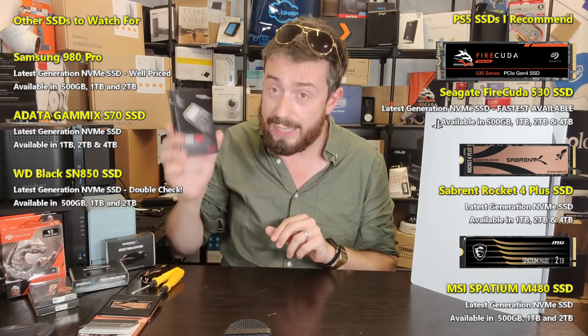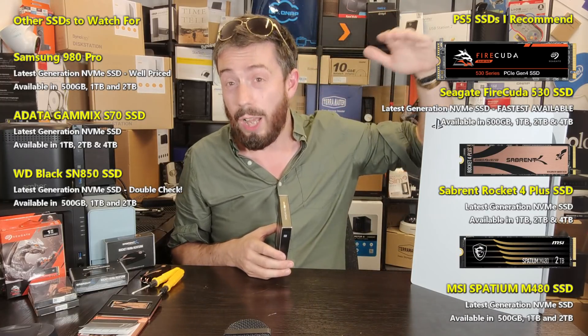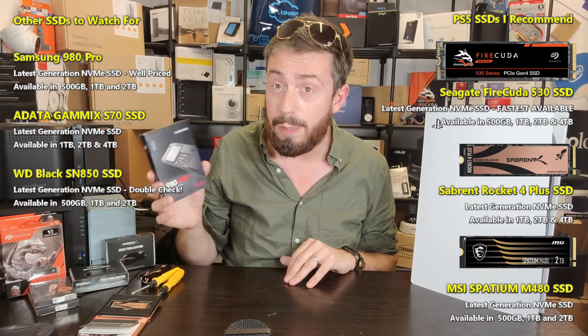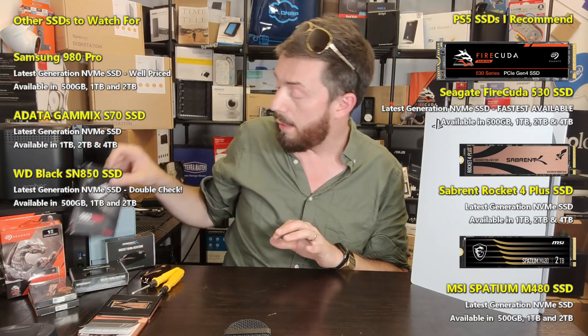On top of that, you've also got an SSD that's been around much longer: the Samsung 980 Pro series. This is readily available and a bit more affordable. The performance isn't quite as high — it benchmarks at 7,000 megabytes per second sequential read — but you've got to make sure you go for the larger capacities if you choose that one.